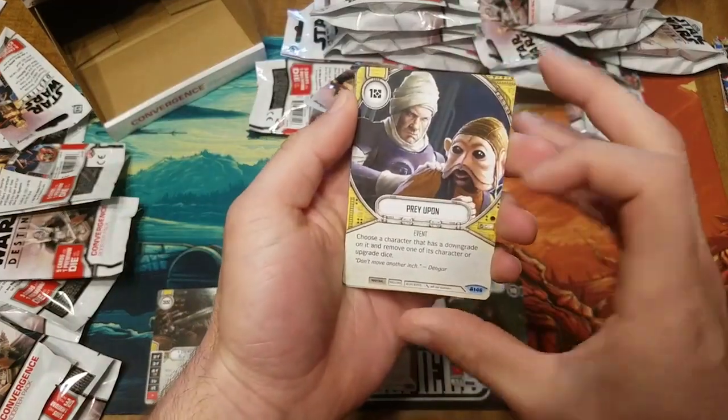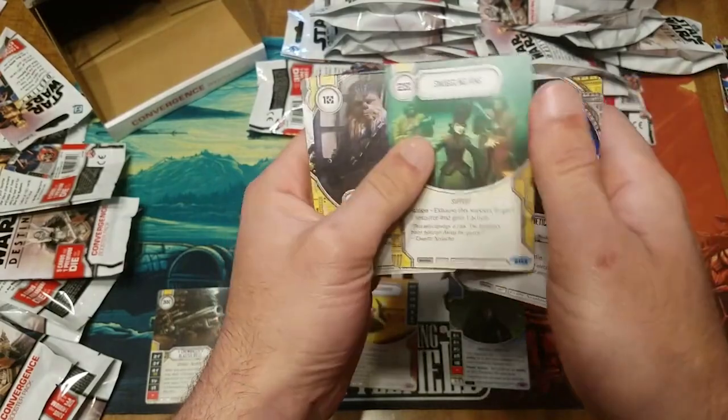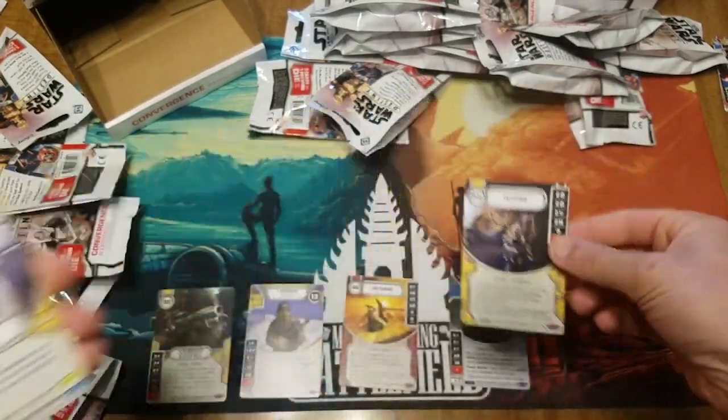All right, so we got the cute one: electromagnetic pulse, smuggling ring, we're home, and entourage.